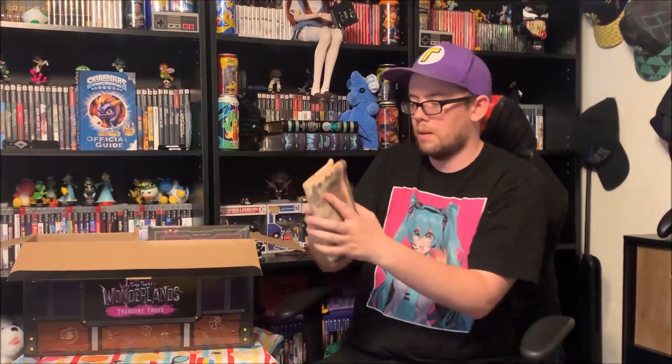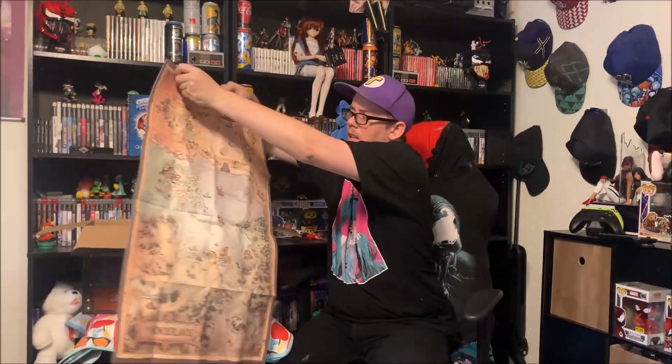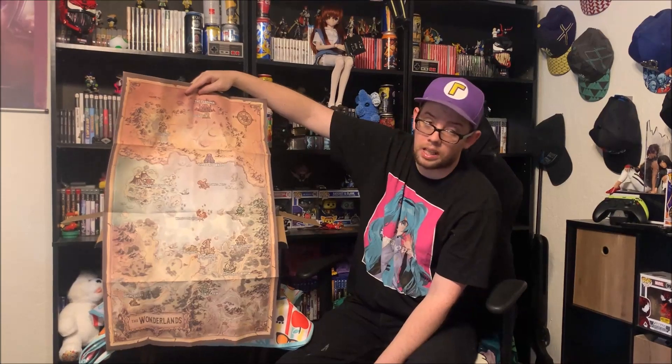You get a Butt Stallion papercraft castle. We'll have it built before our next opening so I can show you guys what it looks like. Last but not least, we get a cloth map of the Wonderlands. It kind of has that play map feel, or a microfiber cloth feel, but we're probably definitely going to frame this and hang it up.